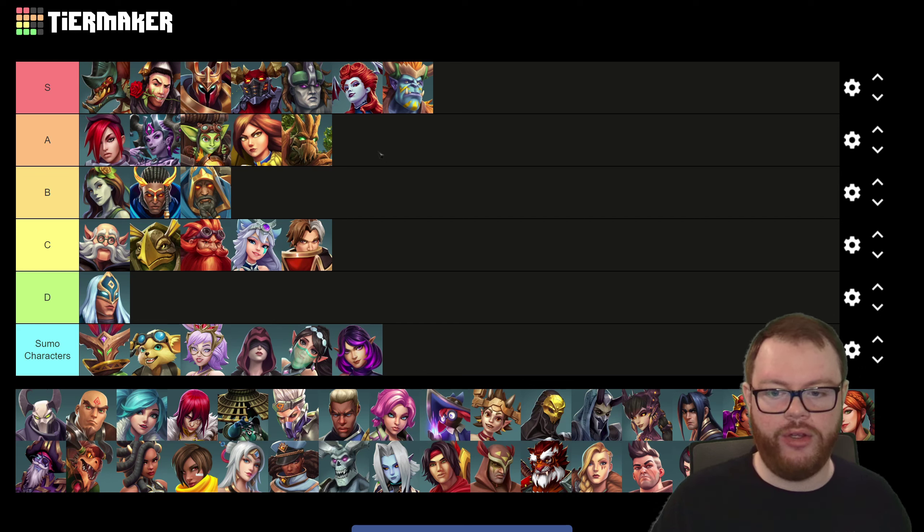That's gonna do it for this sumo tier list. Let me know what you think about it in the comments down below. It's a silly tier list, but it is kind of fun to nerd out and explain the differences between the sumos meta and the real meta — as you can see, a lot of things are drastically different: Torvald's in C tier, Rom and Yagoroth are in S tier, Skye is in A tier. Let me know what you think in the comments section down below, make sure to like this video if you enjoyed, subscribe if you're new around here, and I will see you guys next time. Peace out.